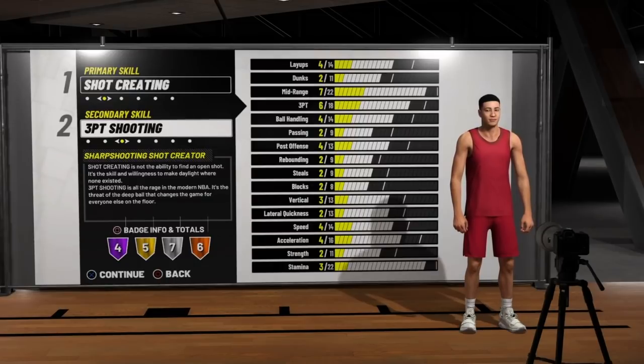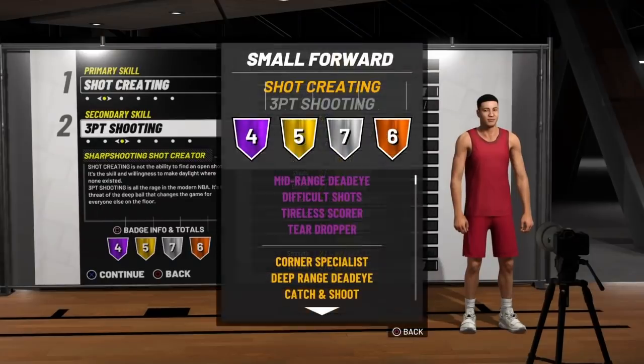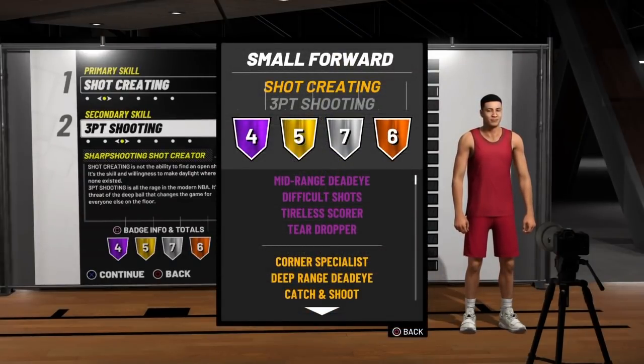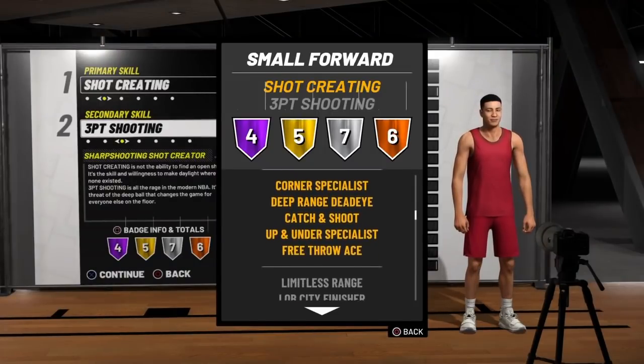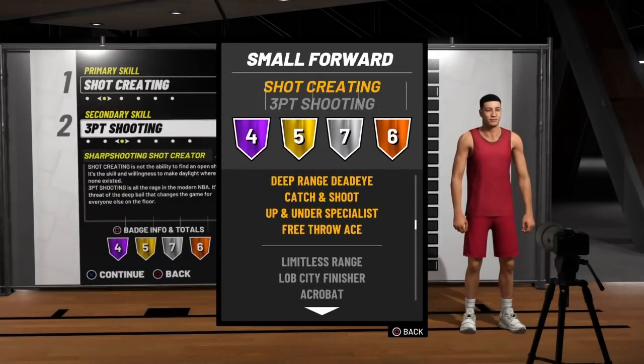Now this build right here in my opinion is going to take over NBA 2K19. This is the most OP offensive build in the game — a sharp shooting shot creator. Just look at these badges: mid range dead out hall of fame, difficult shots, Tyler score, and teardropper. And then you're getting all the sharp shooter badges on gold and silver. This is crazy.